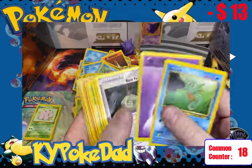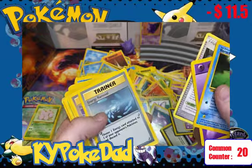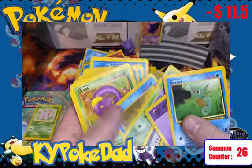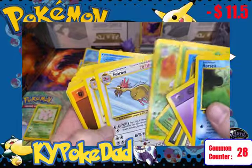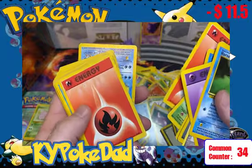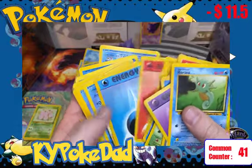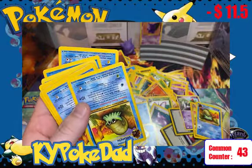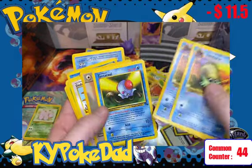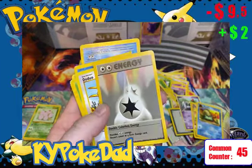Let's keep going — we've got Horsea and an Energy. We have Root Fossil from Power Keepers, worth $1.50. Trainer cards are typically popular in the older sets because they were played a lot. Going through the rest of the commons and more Energies, we've seen a couple cards from the original Kanto folks. Here's Wartortle, Omanyte, another Omanyte, Tentacool, and a Double Colorless Energy — those are hard to find now and worth about $2.